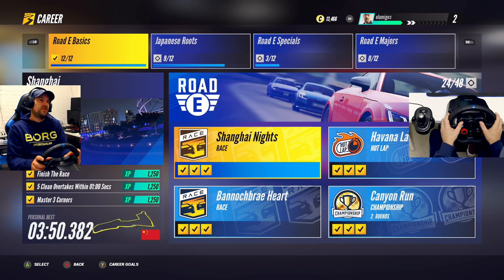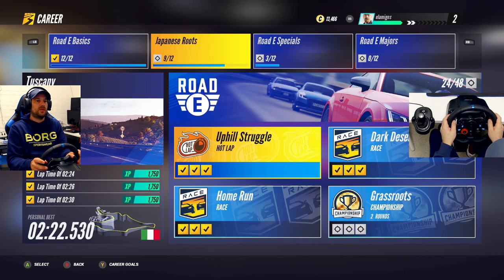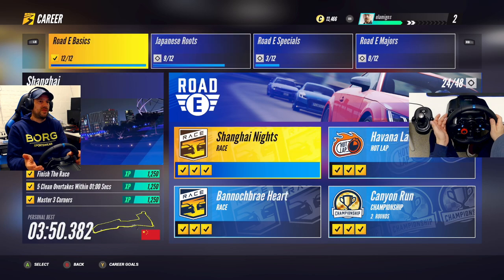Here in Road E for example, I have four big events and the subcategories are the others. Yesterday I had two bugs — I was under the time that I needed, but it didn't count. It just said fail, fail, fail.